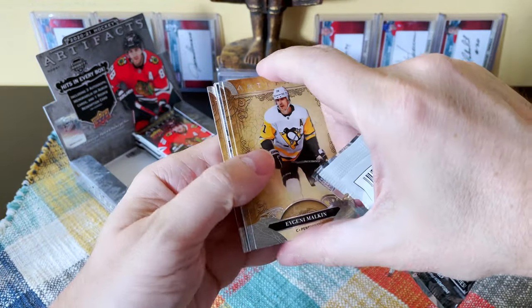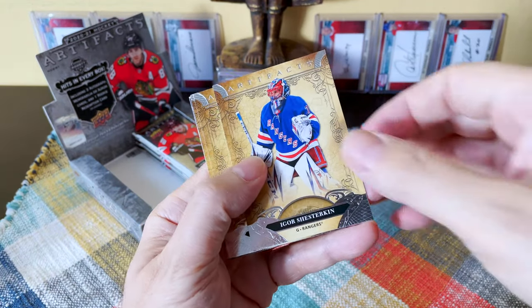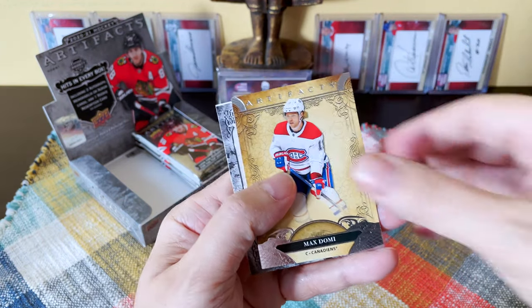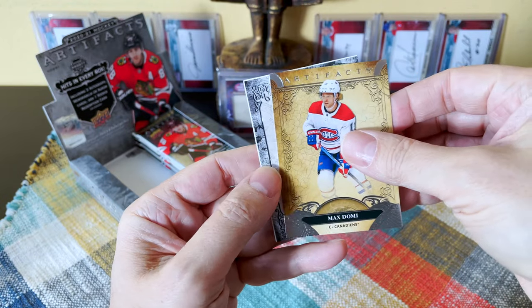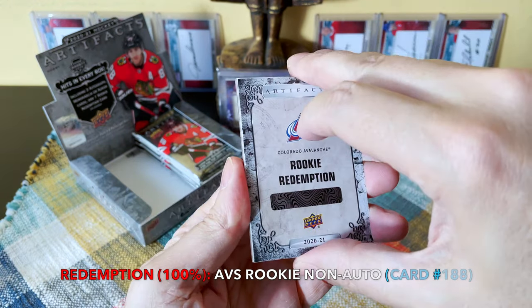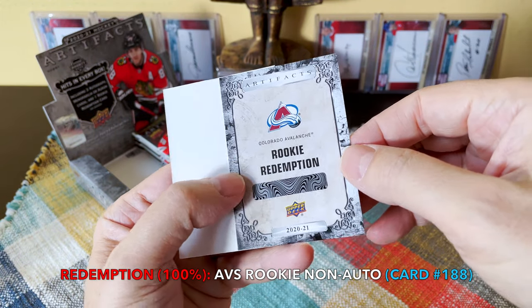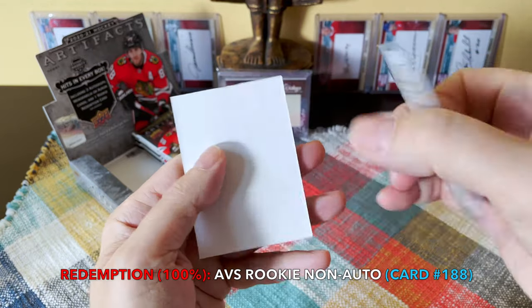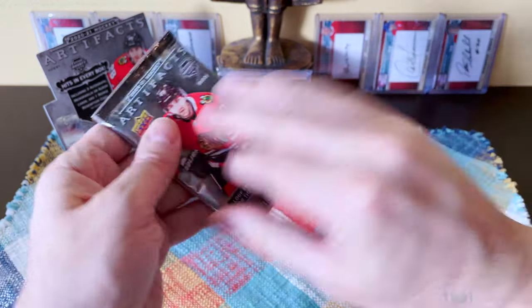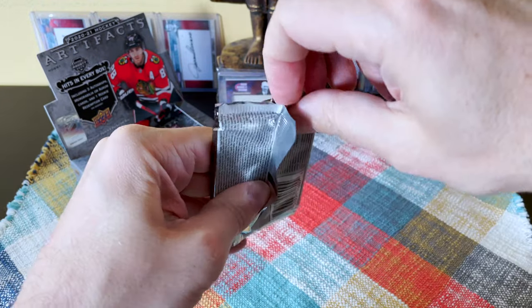We are not receiving much in this box, unfortunately. We have Shesterkin — corners don't look great. There's Malkin, there's Max Domi, and we have something here — our redemption! It's a rookie redemption. Could that be Byram or Lafrenière? I think it's just a base redemption. There we go — ABS. That's pretty cool looking.